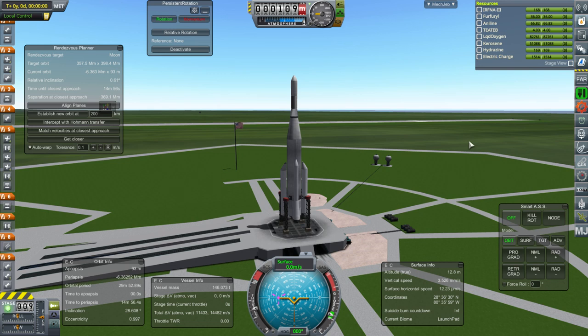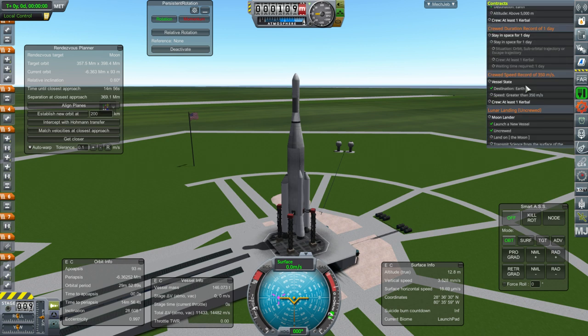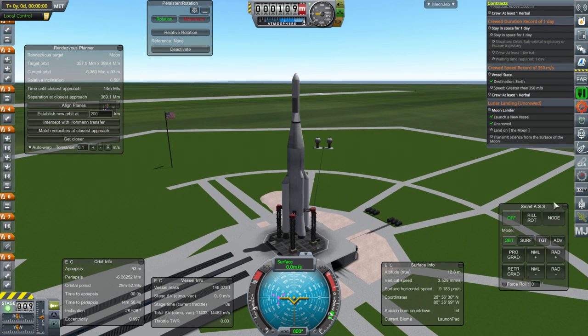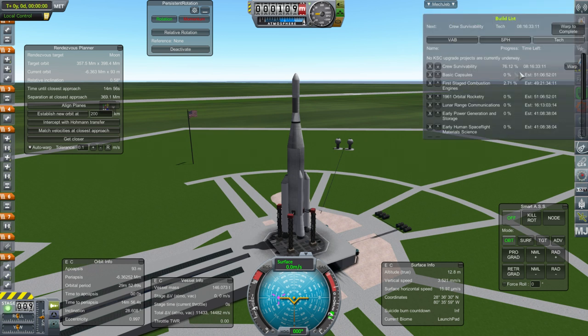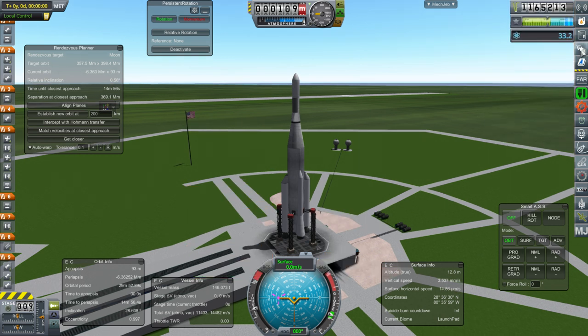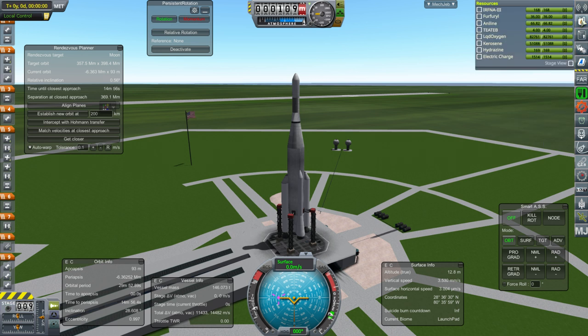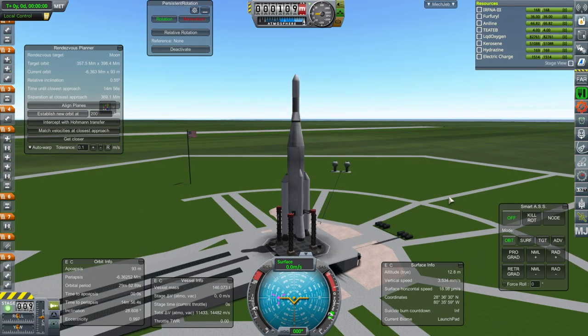Hello everyone and welcome back to my Realism Overhaul with RP-1 series in Kerbal Space Program 1.3.1. In this episode we begin directly with a Lunar Lander mission to fulfill the duplicate contract. We're launching another Lunar Lander A, trying to kill time while making funds before we unlock the technology to send a Kerbal up — that'll take about 60 days. We need crew survivability 8 days and basic capsules 51 days.